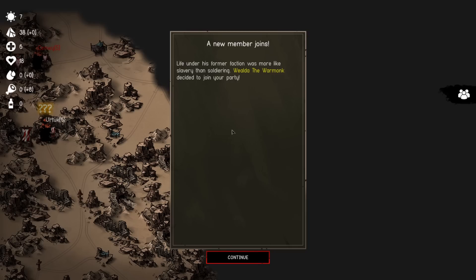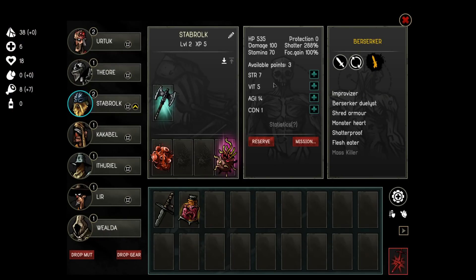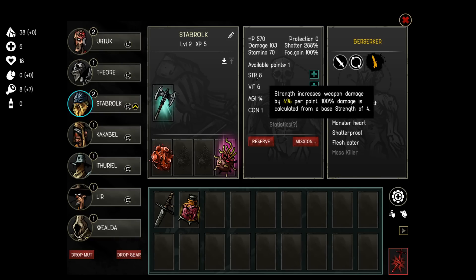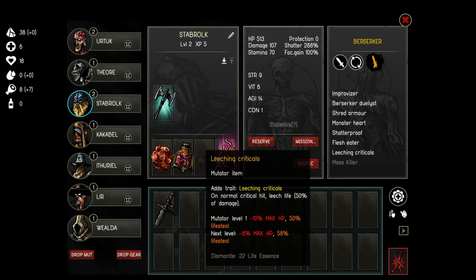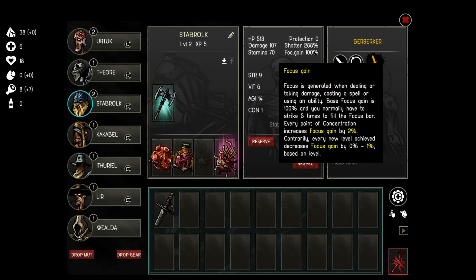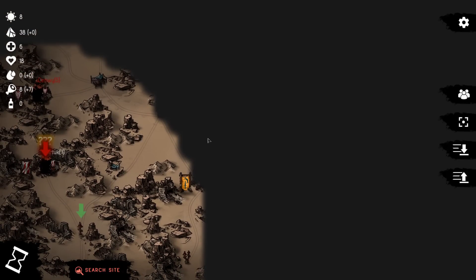A new member joins — so now we got 7, but we can only deploy 6. We also got a level up: three available points. This guy is a berserker, which means he definitely needs strength, probably vitality, and a little bit of agility or just more strength. Let's give him more strength. I can't see crit chance anywhere — I wonder if everyone has the same chance to crit.